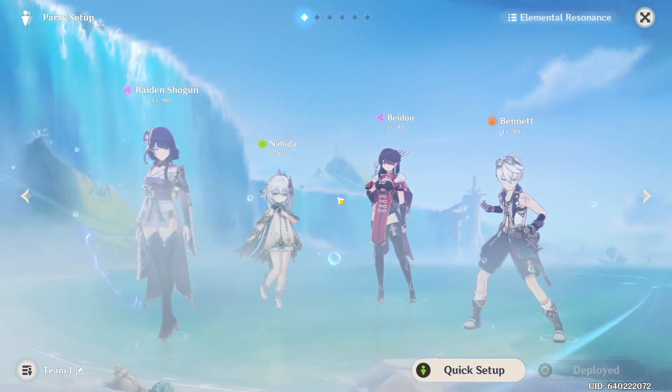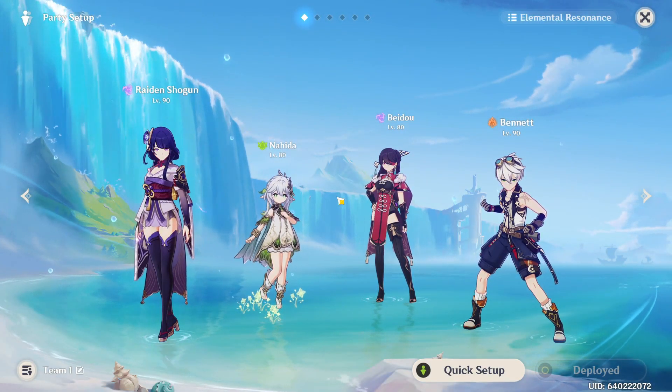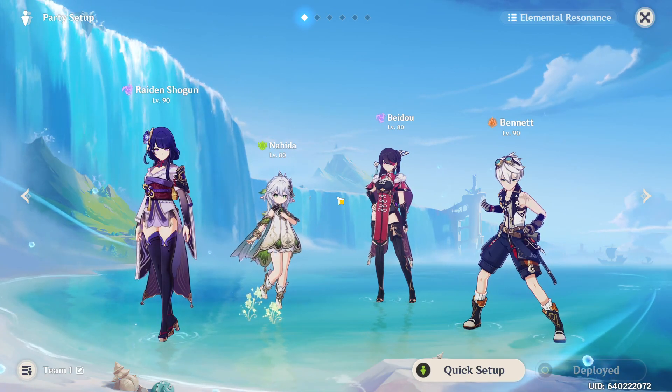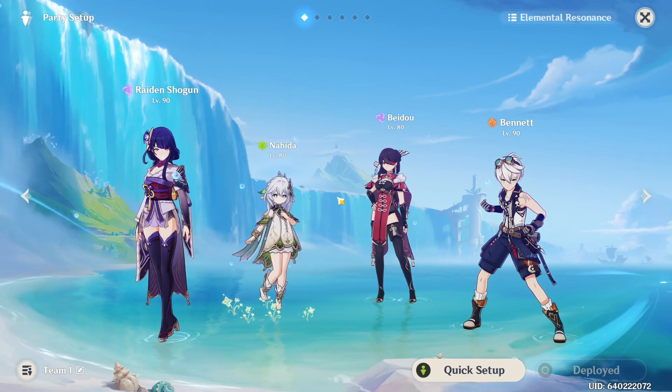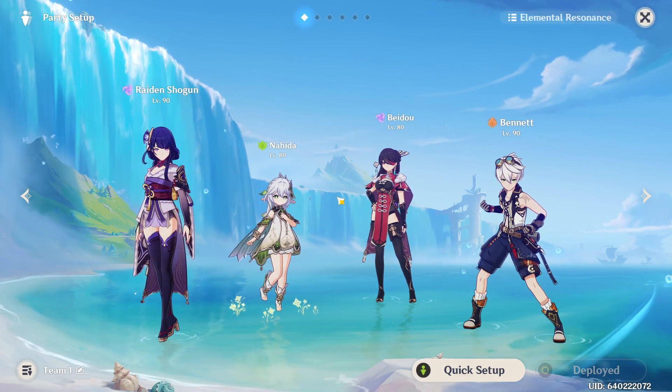And of course, the team we're going to be using is the Raiden Shogun, Nahida, Bennett team. We're basically testing out damage — I want to see how useful that 15% decrease in electro resistance is.